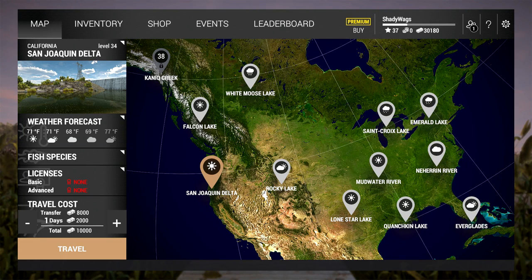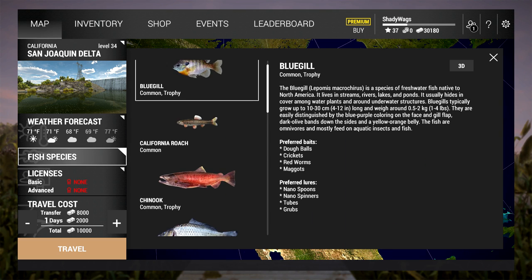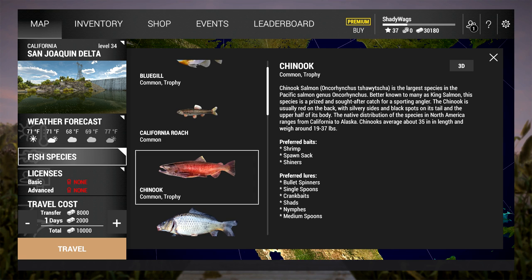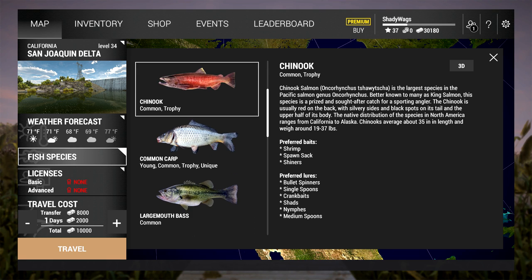Hey, what is up awesome people — Shadywags here. At level 34 you unlock Samwa Quinn Delta, and I'm going to show you how to catch striped bass, Chinook salmon, and steelhead. All these are good money fish — not as good as those pike back at St. Croix, but very close — and they're good experience.